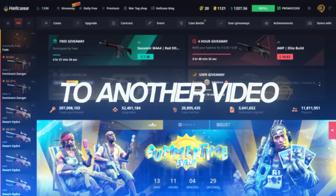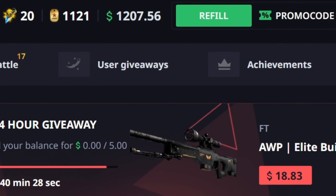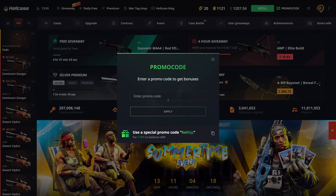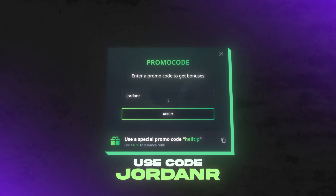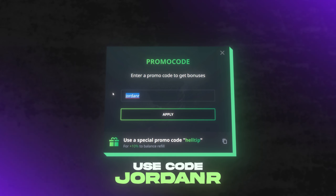Hey guys, Jordan here and welcome back to another video. Today we're back on Hellcase starting off with $1,200 in the balance. Before we get into this video, if you guys want to check out Hellcase, go up to the promo code button, click on that and type in code Jordan to get a plus 10% bonus on top of your deposit, and the first time you use it you also get some free balance on the site.